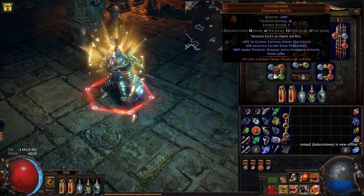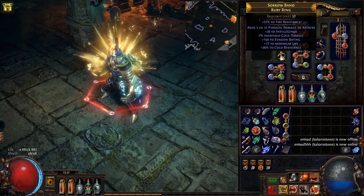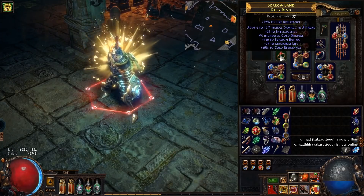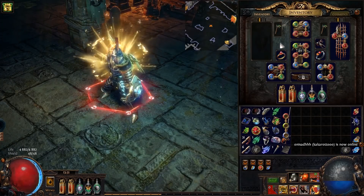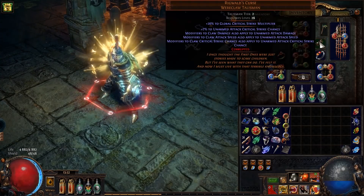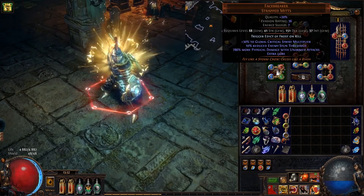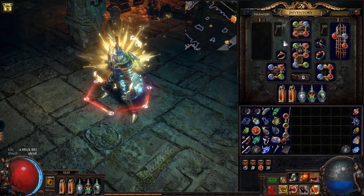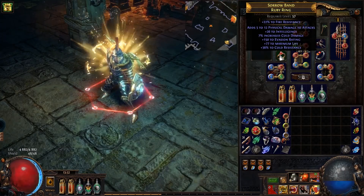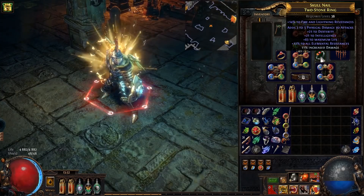When it comes to my rings, I want flat physical damage, life, and resistance. Getting good resistance is hard in this build because my helmet has no resistance, my shield has no resistance, my amulet has no resistance, my belt has pretty much no resistance, and the Facebreakers have no resistance. Getting good resistance is quite challenging.